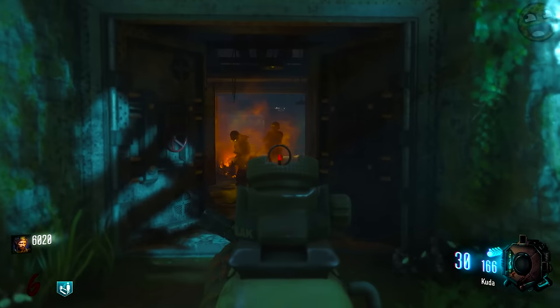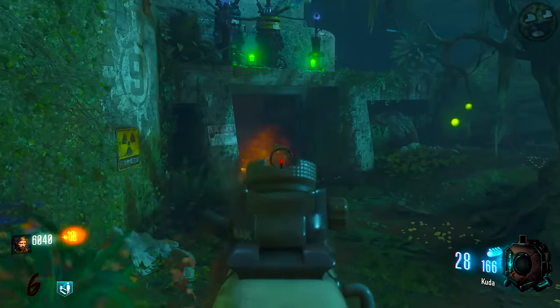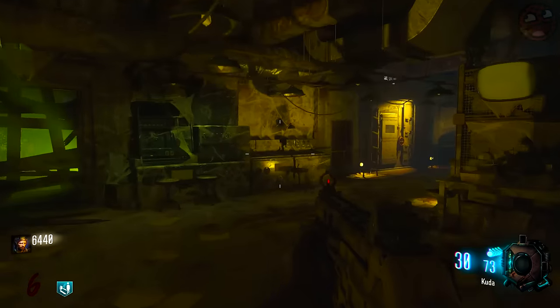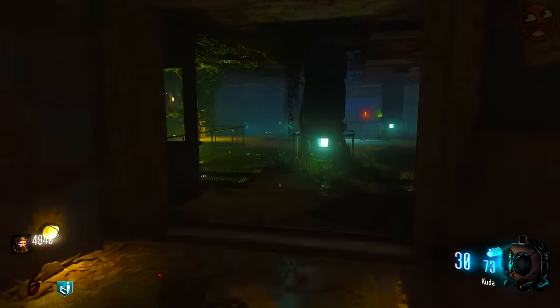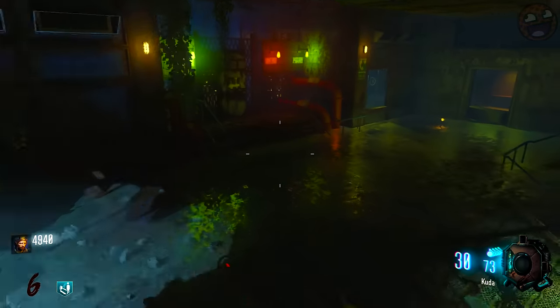There'll be some zombies and a thrasher inside, so be careful. I recommend that you deal with them to avoid any bother in the next step, and you're well on the way to getting the power turned on. You're going to want to enter the bunker, go into the pack-a-punch room, and then turn left. This is the power room on the map, but unfortunately you can't just hit the switch right away, so follow my lead.